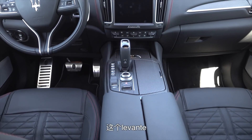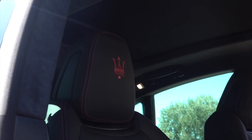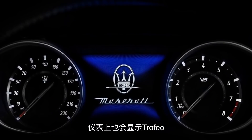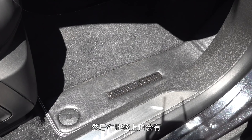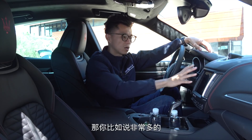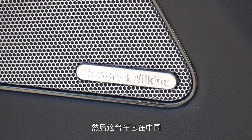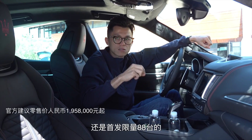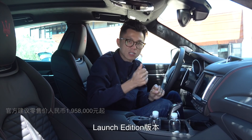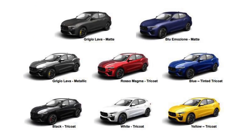Inside, the main interior layout is unchanged from the standard Lavanti. The differences are in the details: the headrests carry a Trofeo badge, and the instrument cluster displays 'Trofeo' when you start the car. The carpet also features a Trofeo logo. Equipment-wise, this car is fully loaded — extensive active safety features, a Bowers & Wilkins audio system, and more. In China, it launches as a limited edition of 88 units, and the launch edition allows you to customize the owner's name and choose from eight exclusive body colors.